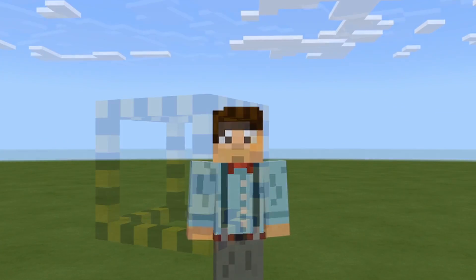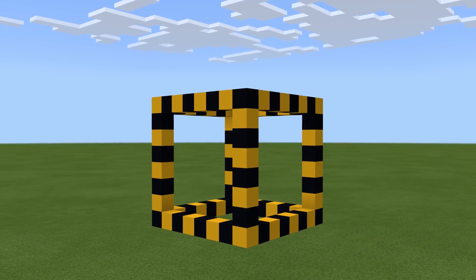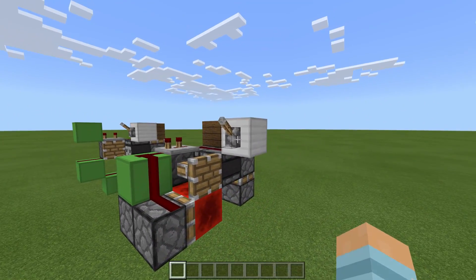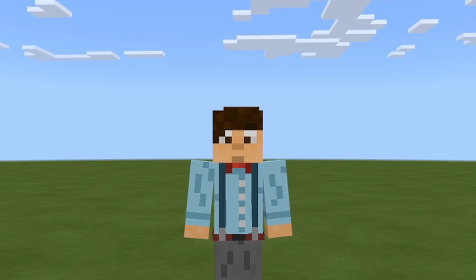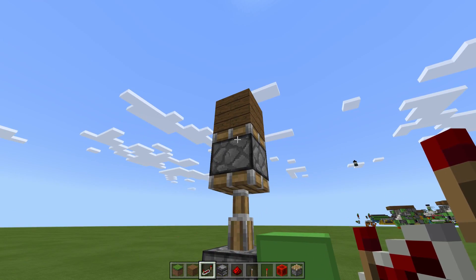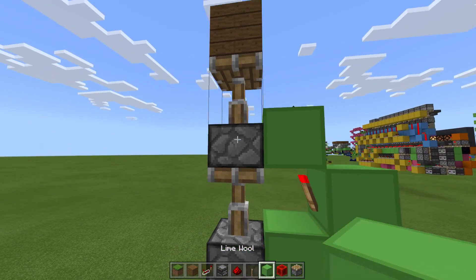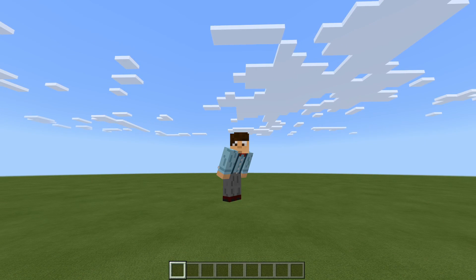Our third point is to give yourself parameters for what you're building. Literally, in your head, build a cube around your build — say, I will not build outside this 8x8x8 square, for example. Because that will force you to be more creative. This leads to point four: be reasonable. If you set parameters of 3x3x3 to make a triple piston extender, you're not going to be able to do that. You've got to be reasonable with yourself, and be reasonable with your time.